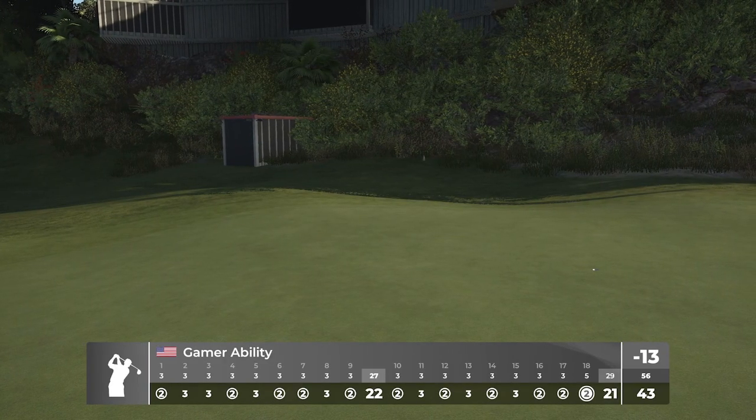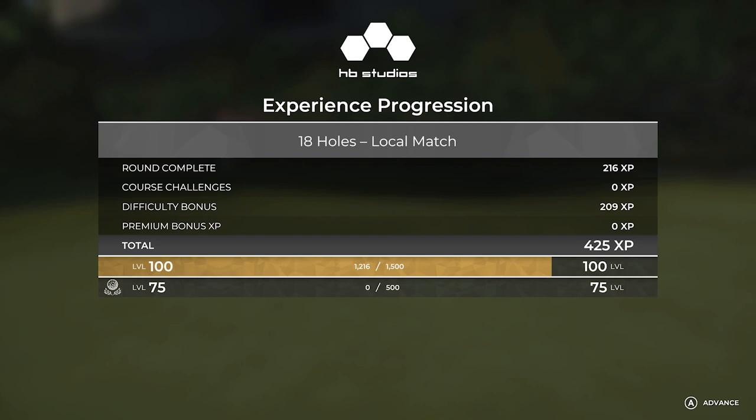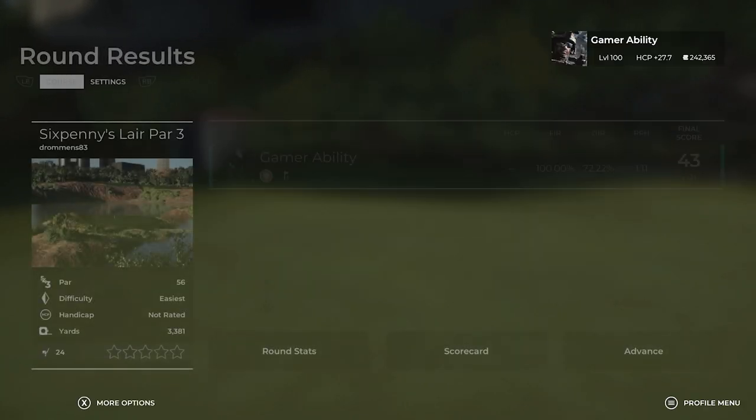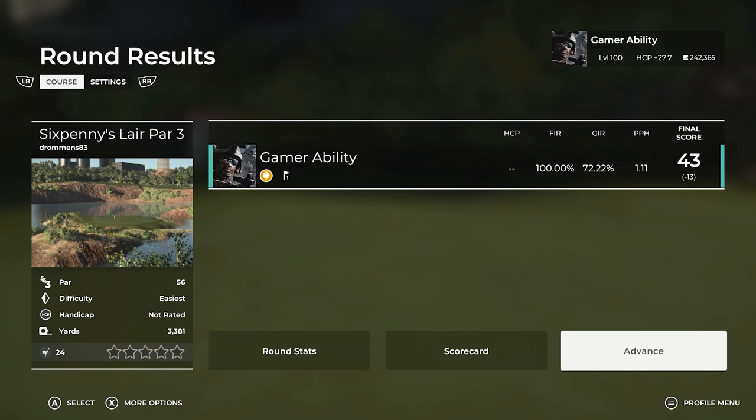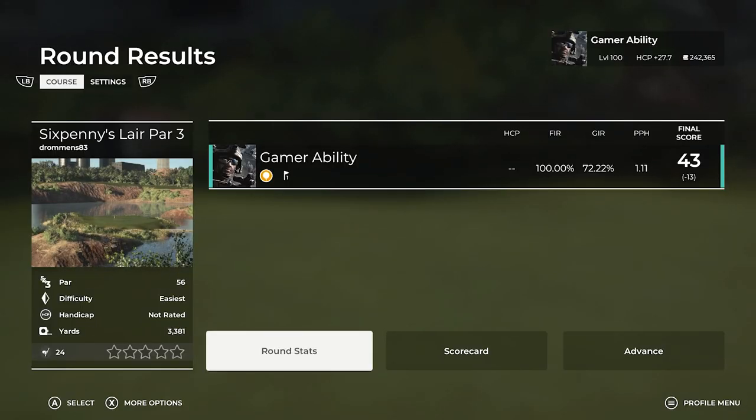A condor was so close — what a golf course, that was so much fun. Thank you so much Daniel, that is just phenomenal. Get on out there and play, let me know how your rounds go — do you get an ace? 100% fairways, 72% greens in regulation, 13 under — what a round. Definitely course favorite, definitely five stars, squirrel stamp of approval — phenomenal! I appreciate you all for watching this video to the end. If you got some enjoyment drop a like, subscribe if you want to see more, and check out the full playlist in the description. Be sure to check out Six Pennies Lair as well — as always have a fantastic day everybody!